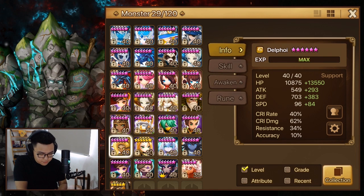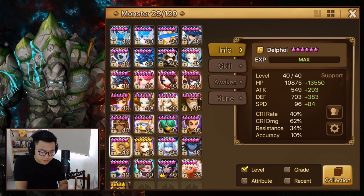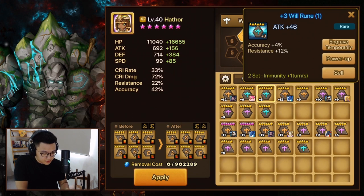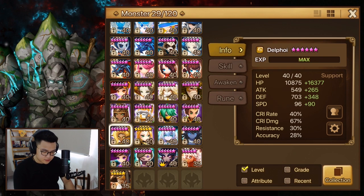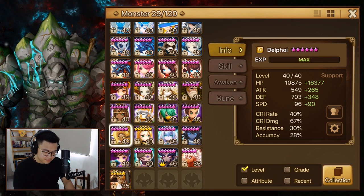Will on Delfoi is very good so I can run double immunity, but Hathor doesn't have Will and Hathor is faster than Delfoi, so I can't cleanse Hathor if she gets stunned. I need Delfoi to move before Hathor — I need to make Hathor a bit slower. Right now Delfoi is faster than Hathor so she can cleanse Hathor before anything happens. Same goes for Patter — they all need to be faster than Hathor.